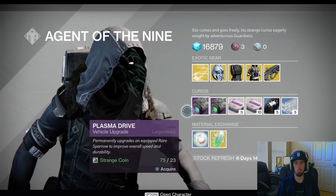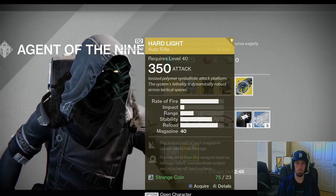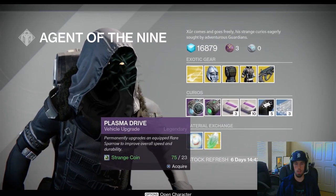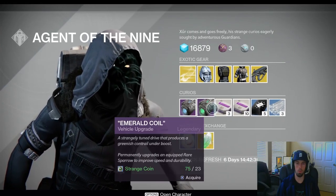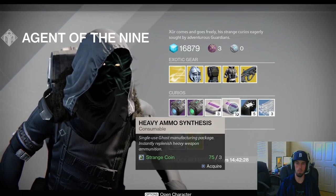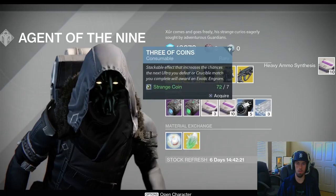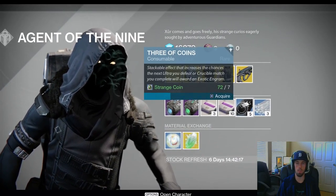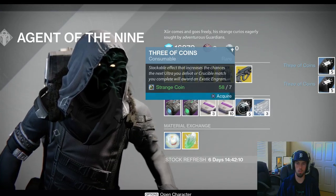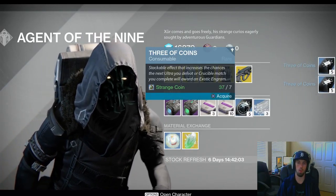Recapping: it's a good weapon if you want to be honest, but it's not going to be competitive in sweats. If you want to play the meta, run it — whatever. Next we've got the vehicle upgrades: Plasma Drive and Emerald Coil, as well as Heavy Ammo Synthesis in 3 and 10 packs. Not bad. Also got some Three of Coins as always, and at the bottom the Mote of Light and Exotic Shards. Always take advantage of Three of Coins as they increase your chance for an exotic drop. Exotic Shards are great if you're looking to infuse exotics to get them up to 400 light. Glass Needles are never bad if you run exotic armor and want to change some of the properties.